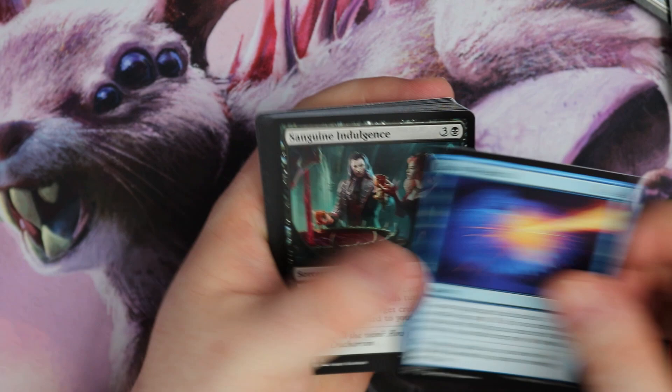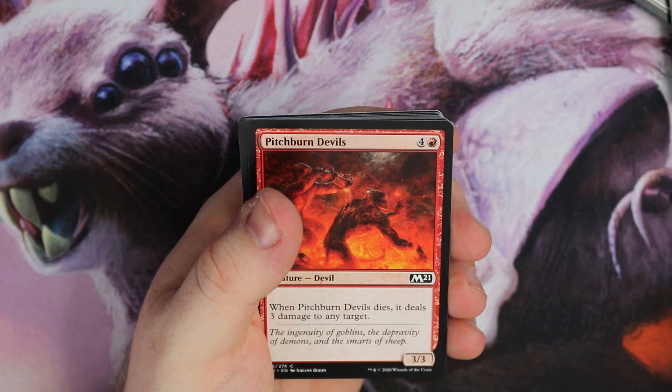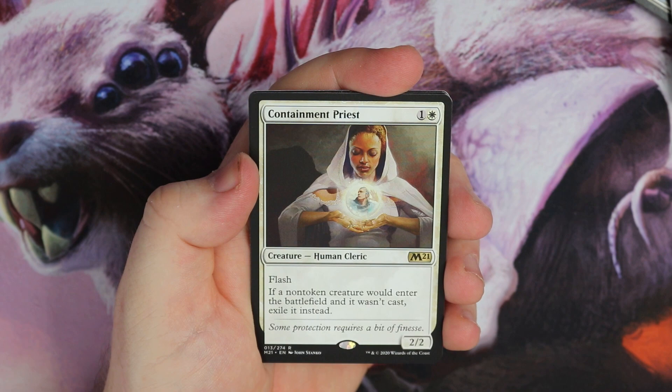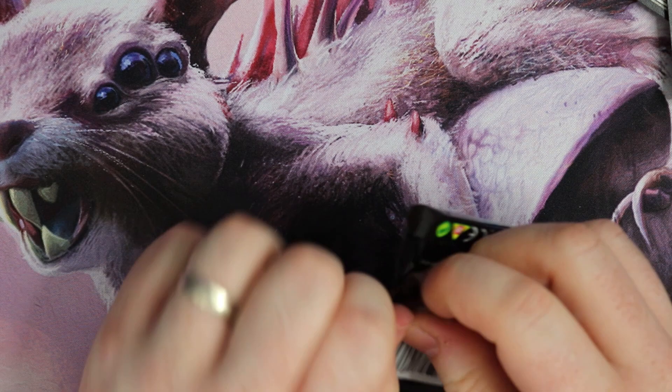Lofty Denial, Pride Malkin, Wall of Ruins. There are so many different arts for everything in this set. Basri's Acolyte with alternate art, Rowsing Dead, Tide Skimmer, Empath, Experimental Overload. Containment Priest — a nice reprint. 2/2 with Flash. If a non-token creature would enter the battlefield and it wasn't cast, you get to exile it instead. Not too shabby.